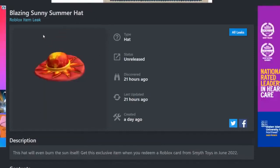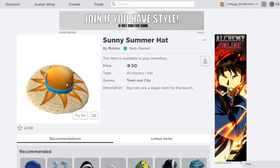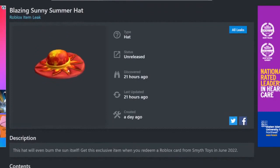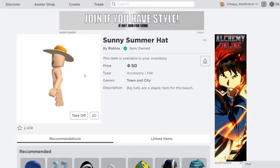Next up we have the Blazing Sunny Summer Hat. This is actually the one item I mentioned before which isn't a gift card retexture — it is a retexture of the Sunny Summer Hat, which is just an on-sale item. The original looks really great, a very creative take on a summer hat. This one looks like the crazy version of it — a very intense sun. You can get it from Smith Toys, and here's how it would look on a character.